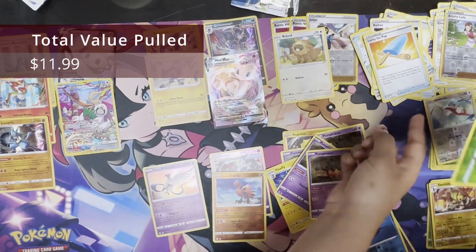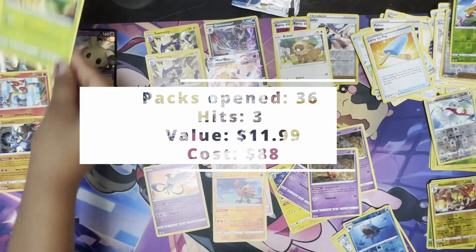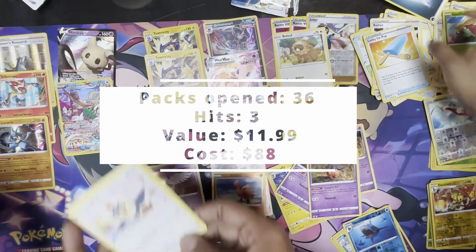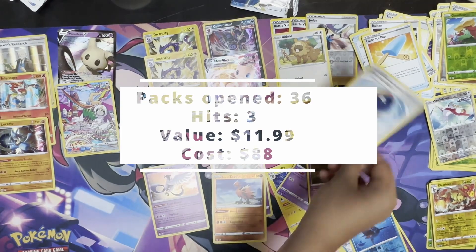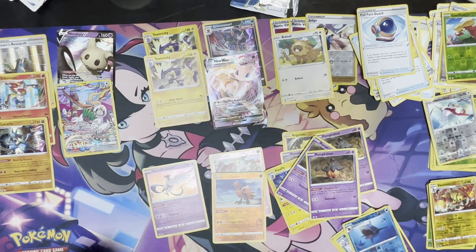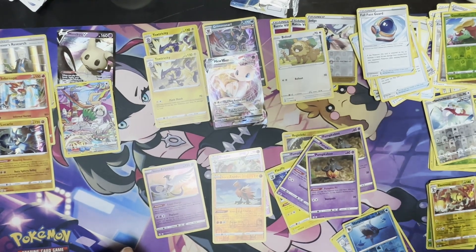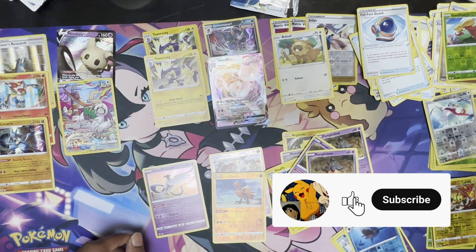So that's 36 packs of Costco — one V, one Vmax, a dozen hollows. That's about it. We got four of these tins — that's $84. Do you expect better than this? I certainly do. Alright, thank you so much for watching. Please like, share, and subscribe to our channel. All your help and support means a lot to us. Thank you for watching our video.